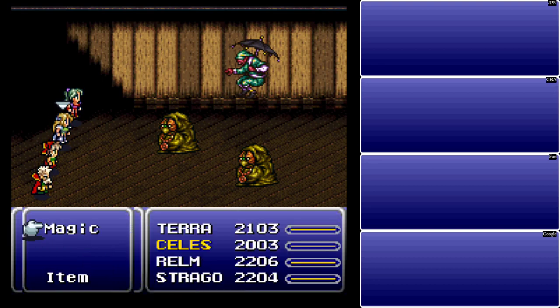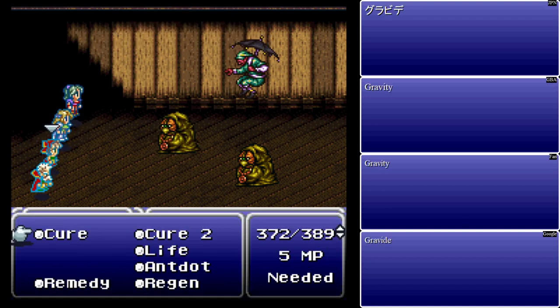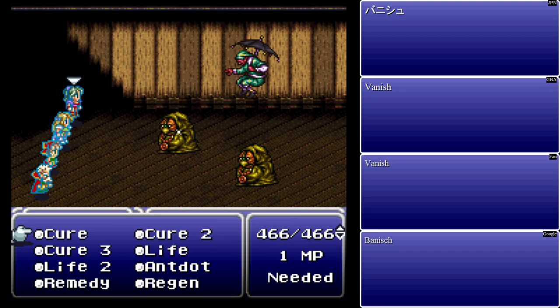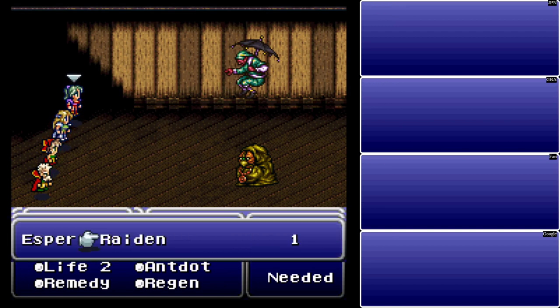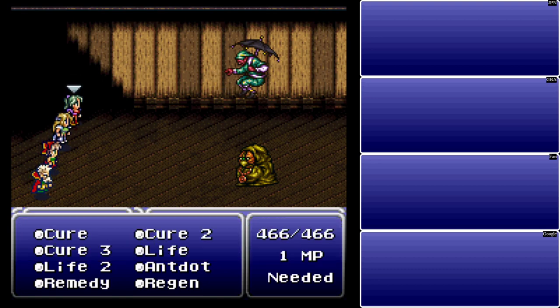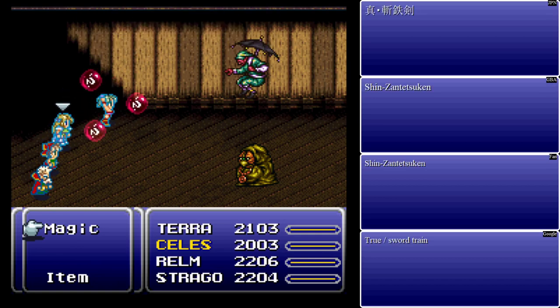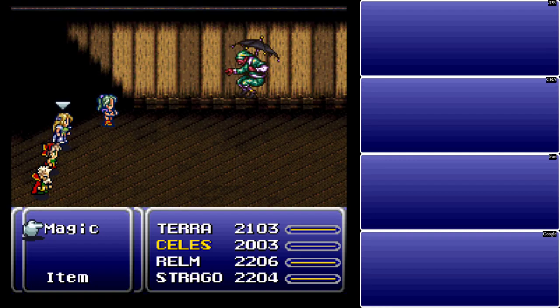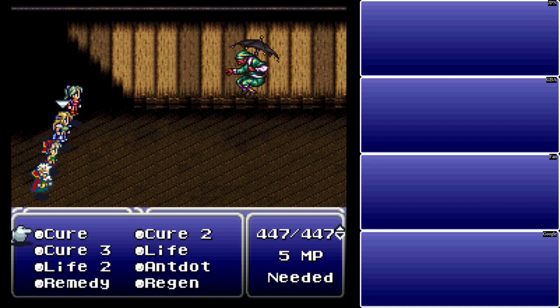We also have Level 40 magic — level 40 magic is level 55, weak to Bolt, absorbs poison, has auto-float, and is not susceptible to instant death. So the first thing we're going to do is go over to Terra's turn. Whoever has the Raiden summon should have either the Economizer or the Gold Hairpin — or you could just use X-Zone, but Raiden has a higher hit rate. We're going to use this to get rid of Level 20 magic.